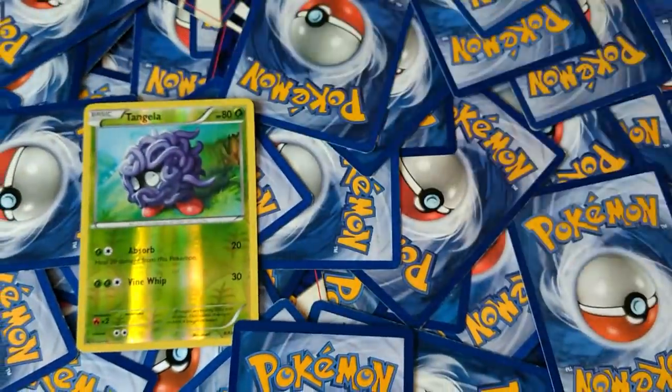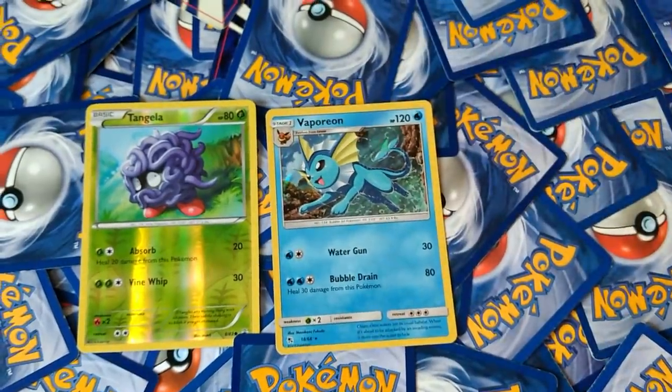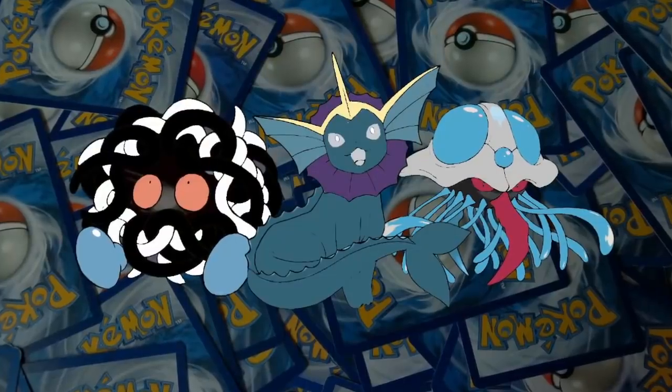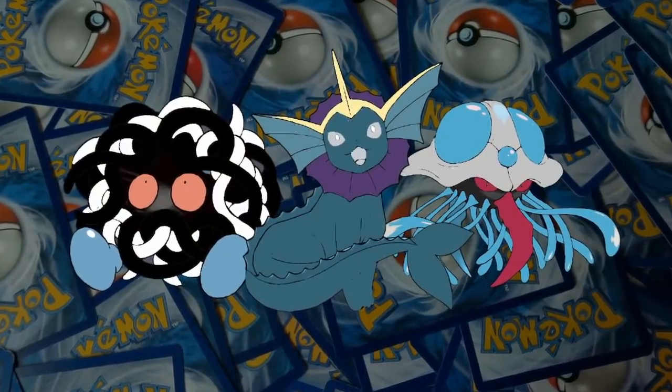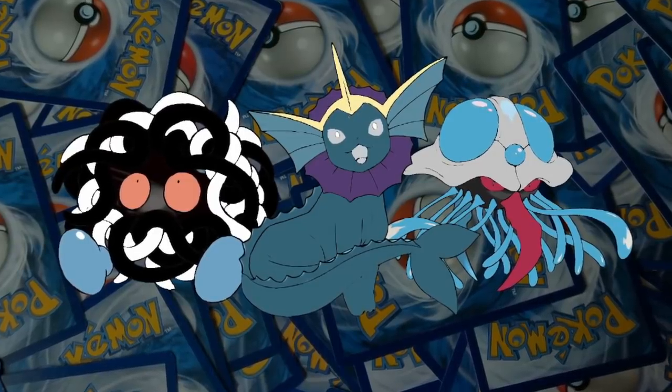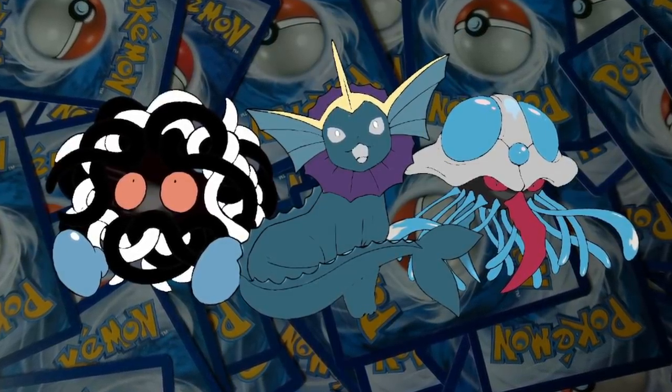For our 6th gym battle we're going to be using the team of Tangela, Vaporeon, and Tentacruel. So for our first matchup with a full team level 30 or higher, we're going to have a fully evolved team of our own. This is a good draw, and as long as we can avoid electric types I think we're in good shape. Let's check out the team.